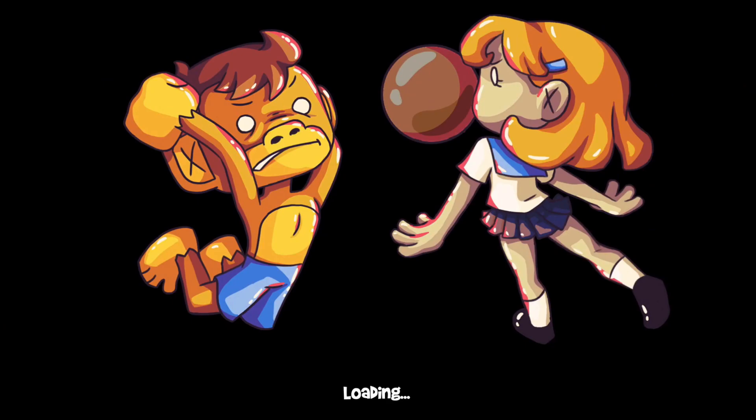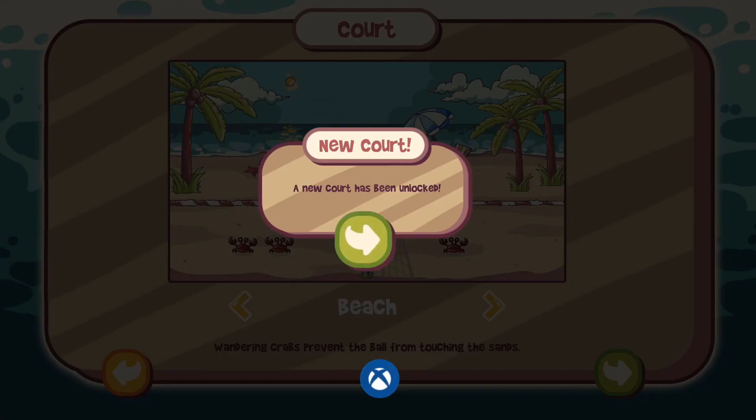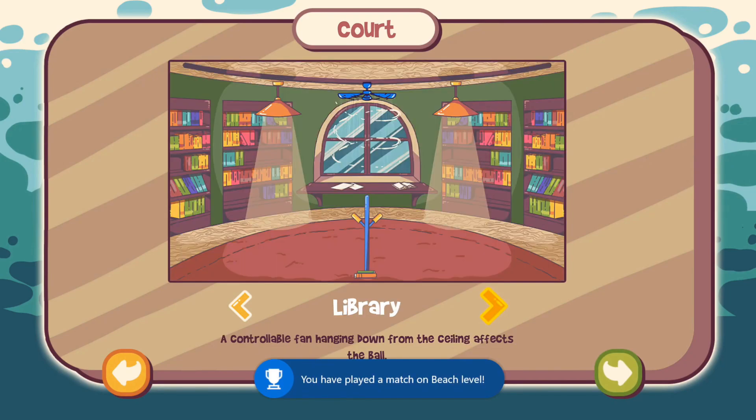It doesn't matter what settings you pick for time limit or score, because what we're going to do is pause the game and then click on the orange button there — the little left side orange button — press A on that and you will exit the level and get the achievement for playing on the beach level.